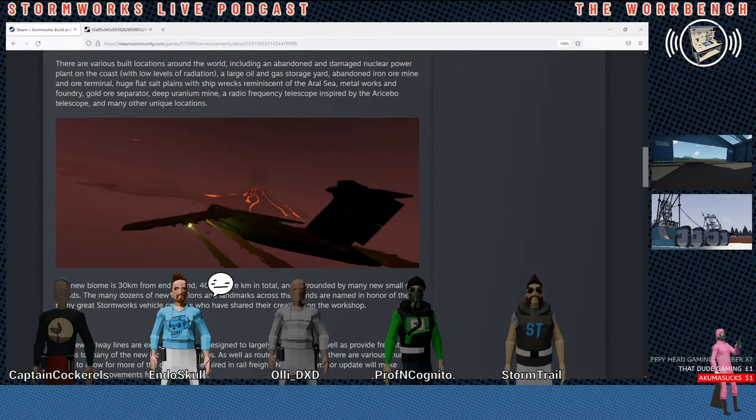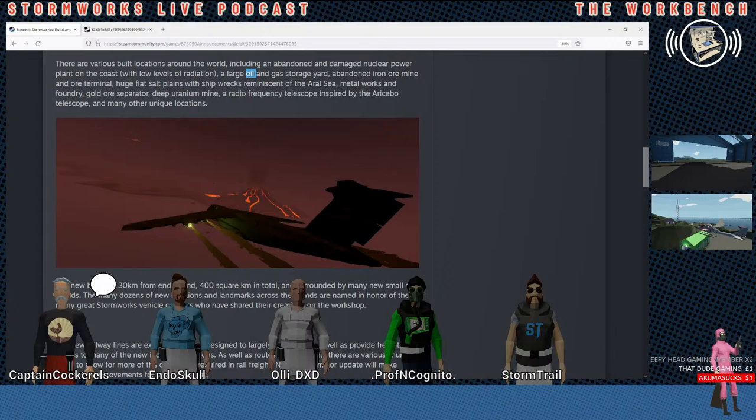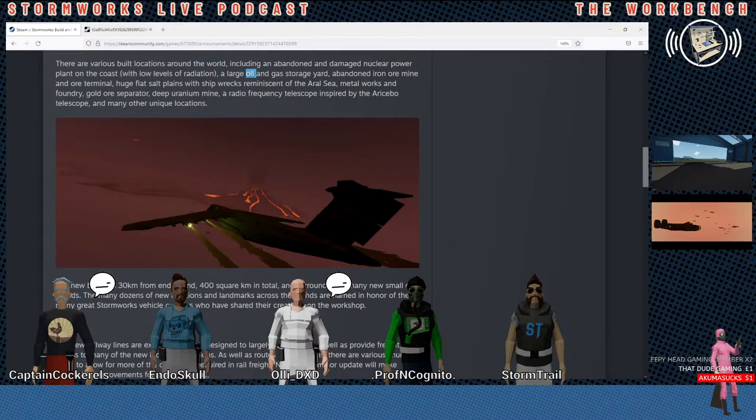The various built locations include an abandoned and damaged nuclear power plant with low levels of radiation, and a large oil and gas storage area. Is that a clue? I think it was just iron and uranium — and the gold as well now. Oh wait, gold's new. So the oil is nice because you figure there'll probably be pump jacks and places to buy oil. We used to only be able to move oil on ships — now it looks like we'll be able to move oil on trains.